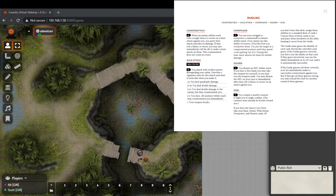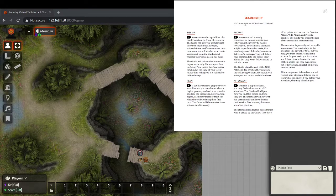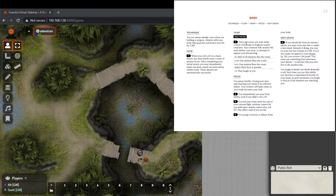Fighters have three paths: dueling, camaraderie, or tactics — leadership and tactics. Within that there's a lot of room for customization. I really appreciate the way the design of the rulebook makes it easy to see what's going on. It's really well laid out and good at conveying what's happening.